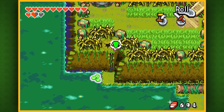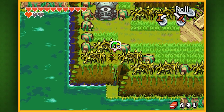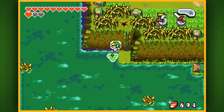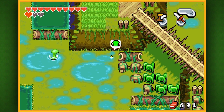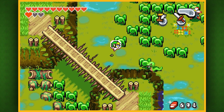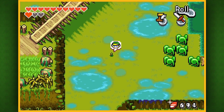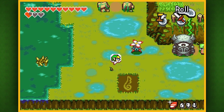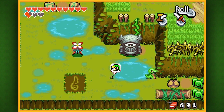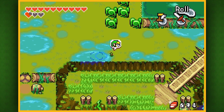The final hole we want to fall into is right up here. We got ourselves another red kinstone piece. That is not the final secret here in Castor Wilds — there's one more we can collect while in Minish form. We've got to travel all the way to the bottom right side of the screen, which is pretty far as a little Minish boy. We might be able to use one of the shortcuts we made, but we get blocked by one of those weird bushes, so we'll have to go the long way around. That's what I get for trying to save some time.